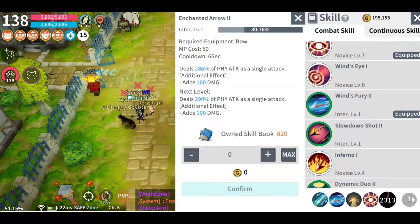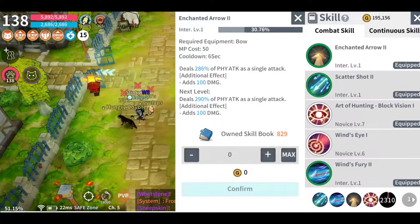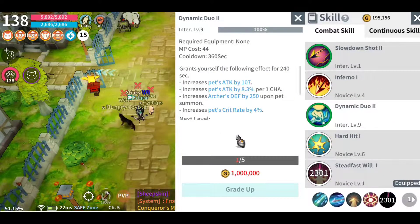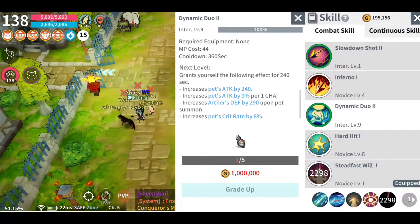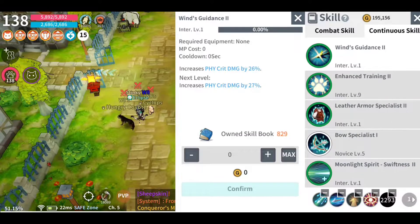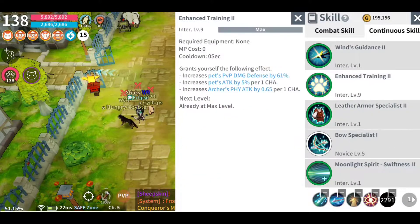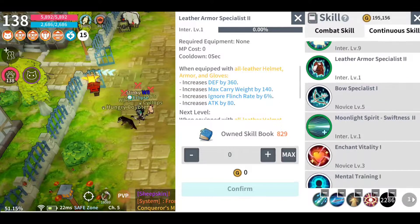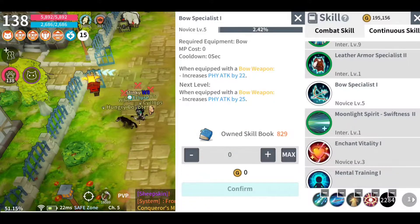These are my skills: Slow Shot intermediate level 1, Wind's Fury intermediate level 1, Blind novice level 7, Scattershot intermediate level 1, Enchant Aero intermediate level 1 — I'm working on getting this to master level because it gets a significant boost in pet crit rate and pet attack. Along with Wind's Guidance, Enhanced Training maxed out, Leathers intermediate level 1. I spent very few books to get this up just a little bit for the small attack boost, but I wouldn't max that anytime soon.